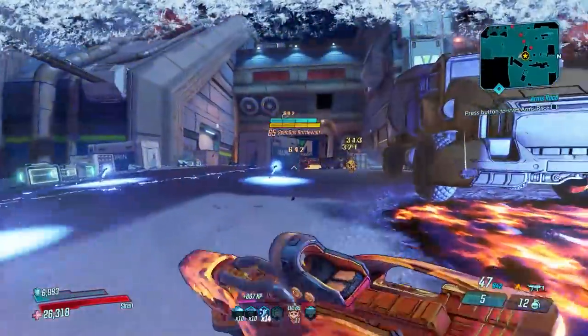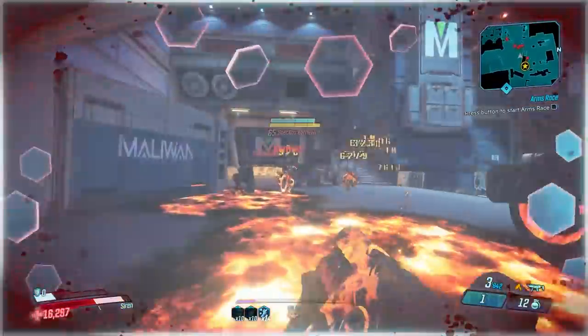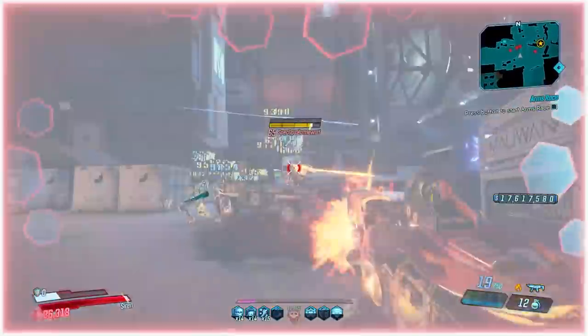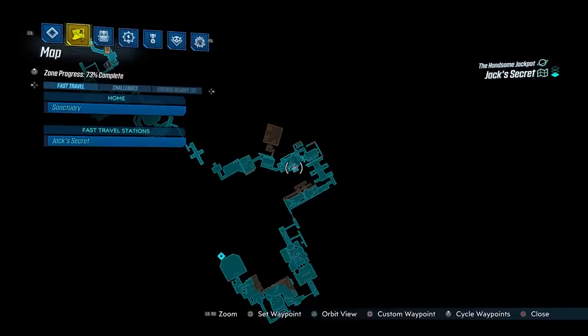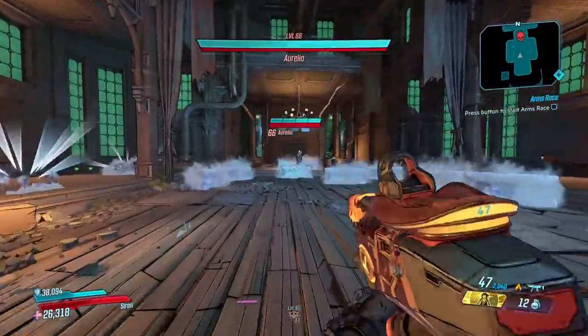The Embers Purge's special ability is that it has a high chance to spawn a magma pool beneath damaged enemies, and this magma pool just destroys enemies that are standing in it. The Embers Purge can only be obtained by completing the Embers Bomb challenges in DLC 1. I'll quickly show each of those locations right now, so feel free to pause this video to help in your search.